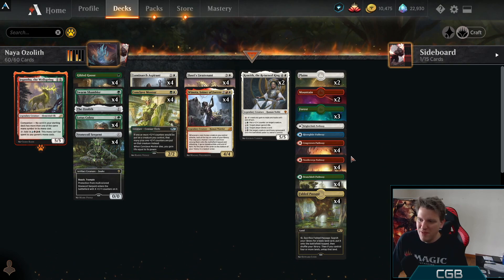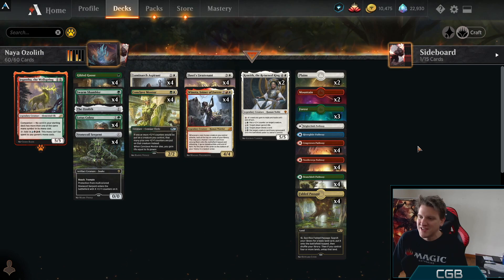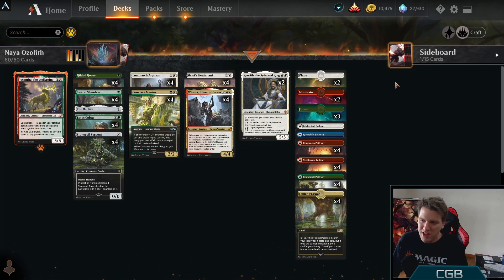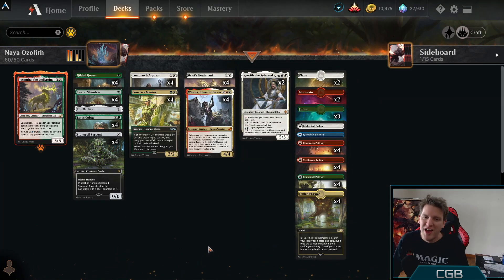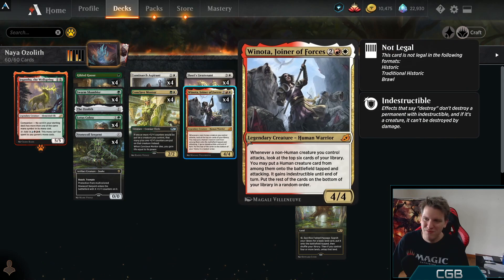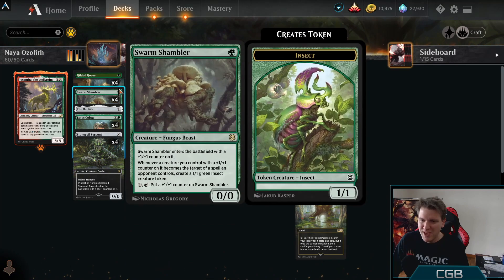We have some pathways in the deck — the Naya-colored ones make sense — but what about Brightclimb Pathway and Riverglide Pathway? The comments are going to ask: it's to activate Kenrith, because I live in a dreamy fantasy world. You don't need these; you can cut them and replace them with Forests or Plains, because green-white mana is the most important part, and the red mana kind of comes along no matter what. Jegantha — we don't really pay any cost for it, everything we have fits the requirement. And only one copy of the Ozolith because it's bad in multiples.